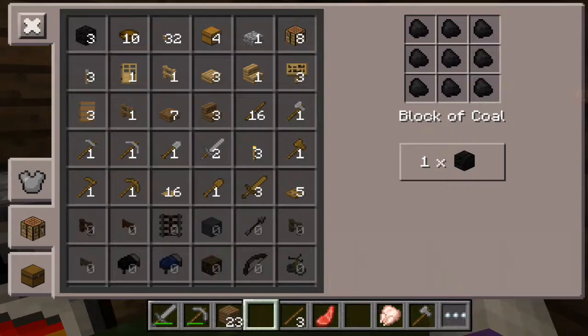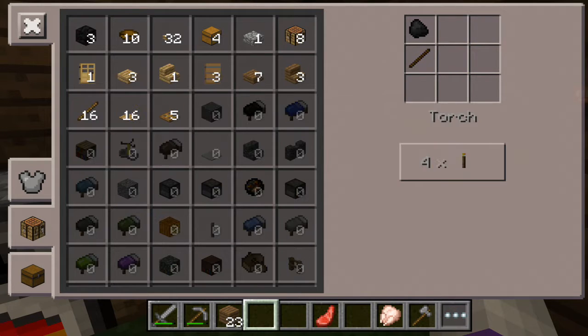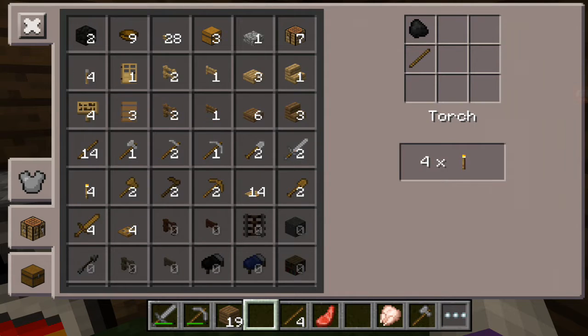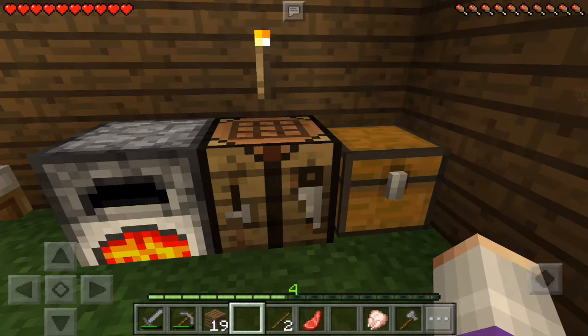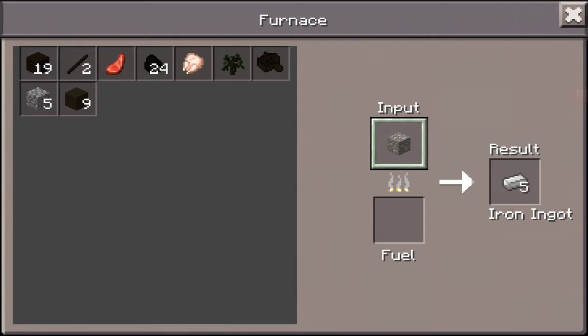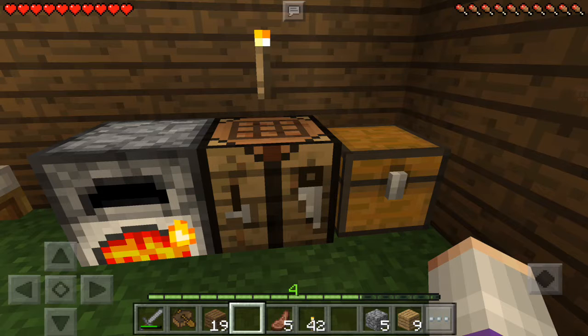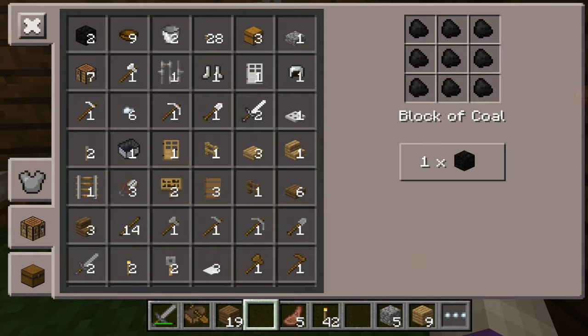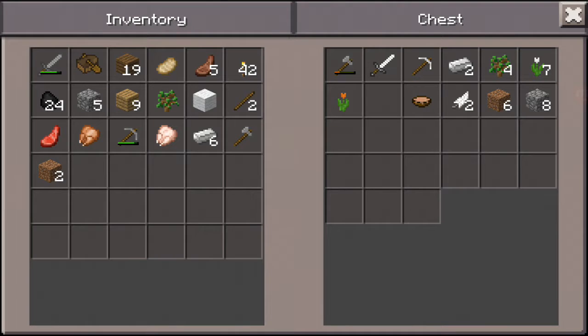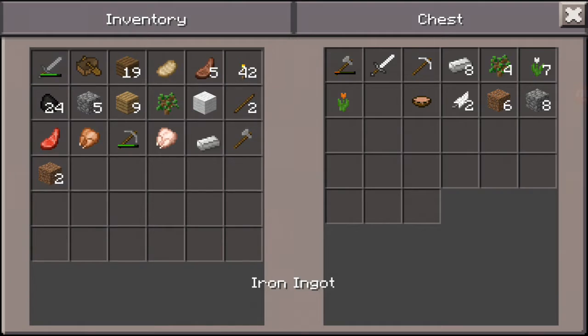I need to make some torches. Some more sticks and some more torches. Do I have coal? I have 24 pieces — I have 42, yeah. Done. I have six pieces of ingot now. I can create armor, iron nuggets. For now I'm not getting anything else, so it can rest.